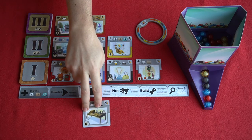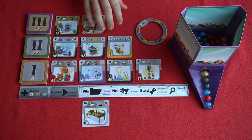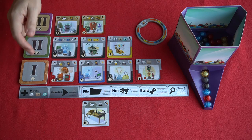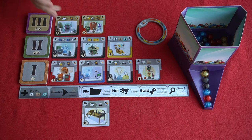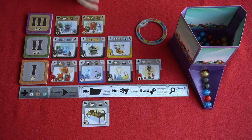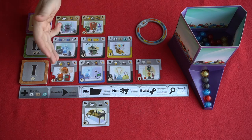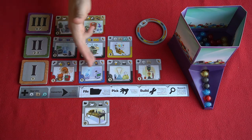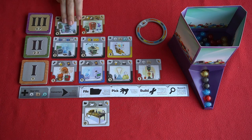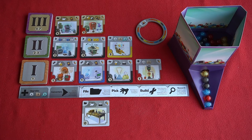Each player will also start with a file card, and then there's this communal marketplace of gizmo cards starting with tier 1 all the way up to tier 3. There are always four tier 1s, three tier 2s, and two tier 3s available and up for grabs. As you'd expect, tier 1 gizmos will cost less but give you a smaller benefit, and when we get up to tier 3 cards they're going to cost you more but ultimately give you more benefits and more points at the end of the game.